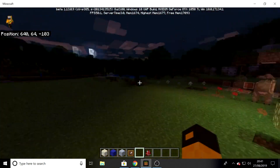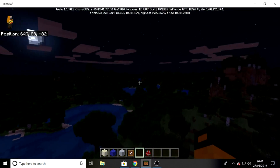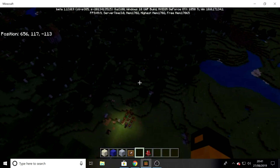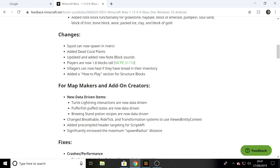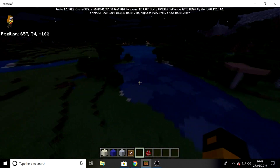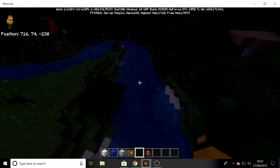They also added abandoned villages, which I haven't found one yet - I was looking for a while. There's a village right there but that's not abandoned. Squids now spawn in rivers, and they updated coral - you've now got coral, dead coral, fans, dead fans, and blocks and dead blocks. Squids will now spawn in rivers after the update, not just in oceans anymore, which is great.